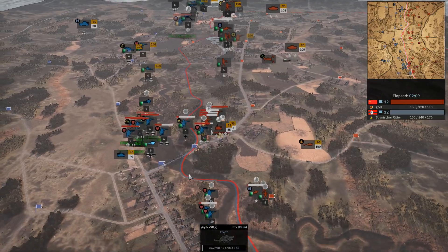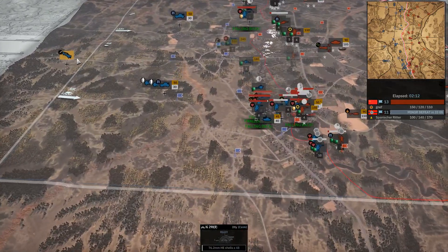Especially as the Typhoon comes in to start nuking the other side of the river — almost killing the commander. That would have been a real big kill. Real ballsy positioning, keeping the commander so close to the front line. Meanwhile, another wave of Shupos being brought on in, as is our first Stuka of the game.